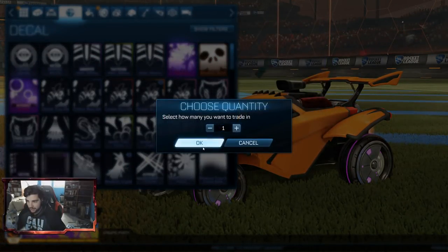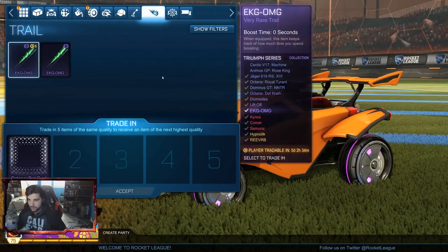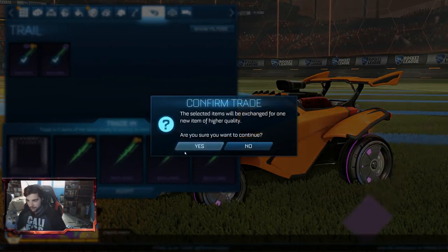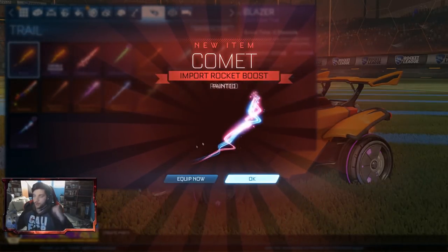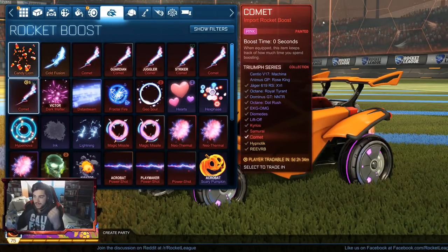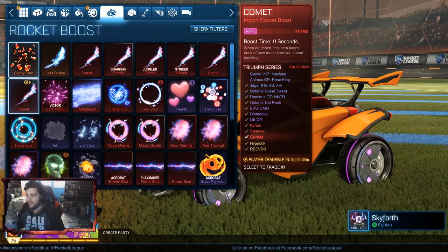We've got two more of these. I'll keep one, I guess. Then the other was the trail. We've got a whole bunch of these. We have a perfect amount because I don't need to keep one. So we'll do five. Oh, there we go — Comet painted. Another Comet painted. We have a lot of Comet painted. Pink. Yes! Couldn't get any better. Love that. I got pink.